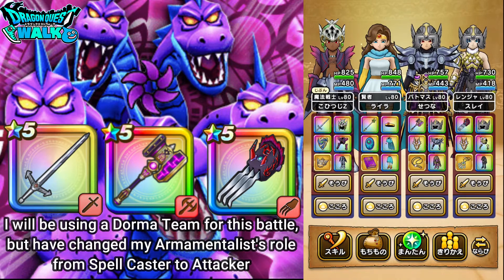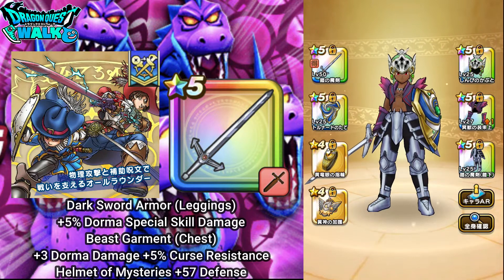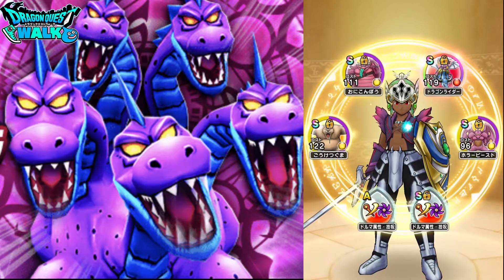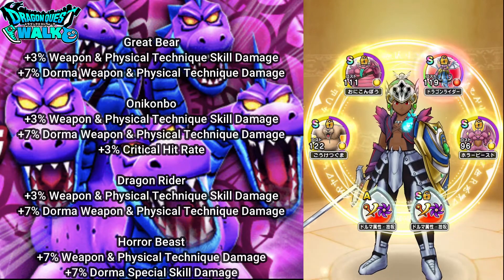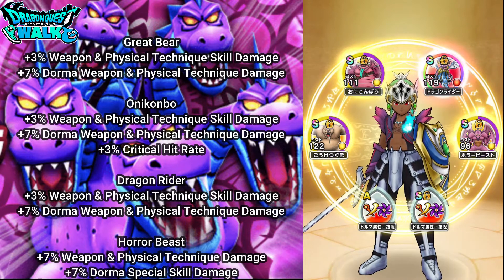For the Armamentalist, I'm going to have him equipped with the Dark Sword armor, the sword, and the Dark Sword armor leggings. I'm also going to have the Beast armor on, and then the Palmet of Mysteries. It doesn't give any particular boost to Dorma damage, but it gives pretty good defense score. For souls I'm going to have on the Great Bear, Oni Combo, Dragon Rider, and the Horror Beast.